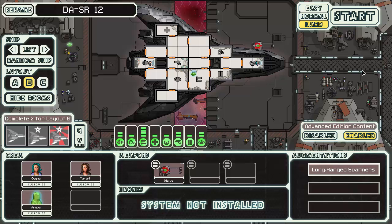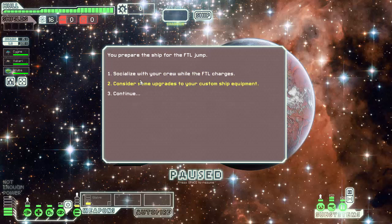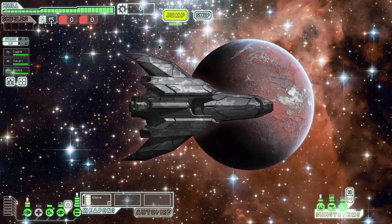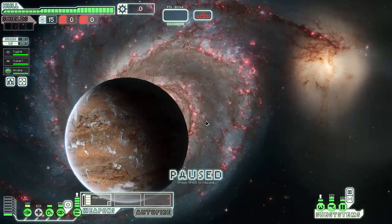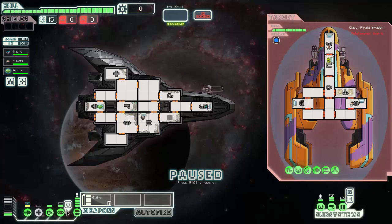Let's try something stupid and go with this one. Playing on hard? Sure. This will be ridiculous and glorious at the same time. I'm not planning on succeeding, but I want to see if it could potentially succeed. Now watch the first ship have three beams on board and a Zoltan Shield. None of that stuff.